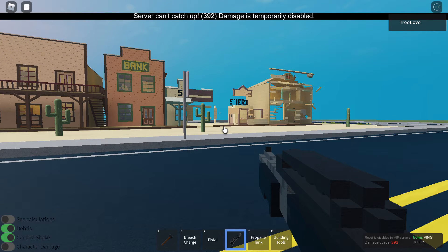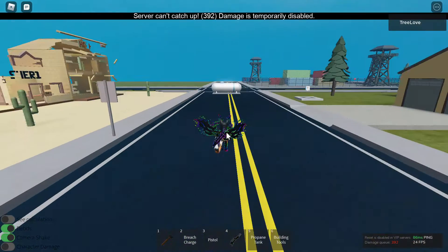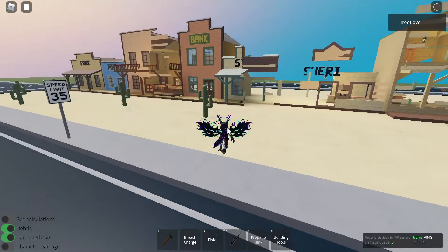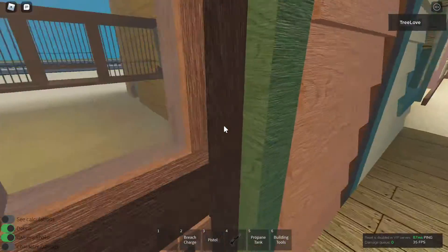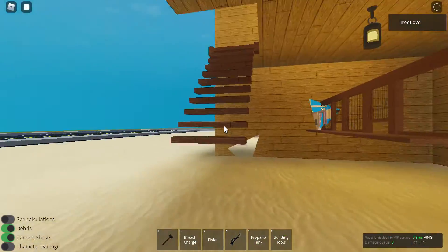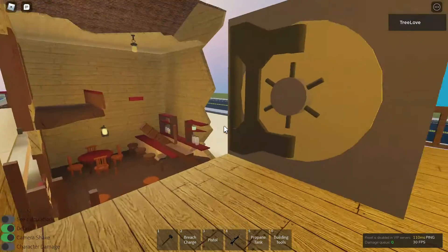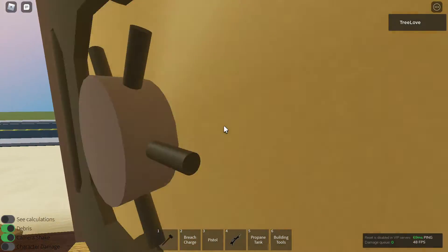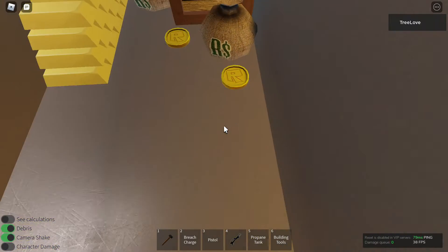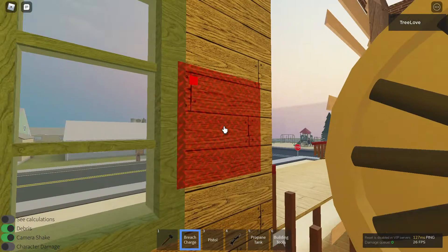Huh, for some reason it doesn't want to blow up. Did that just do absolutely nothing? Hold on — that did something, it blew the whole entire thing out! The upstairs is almost fully intact. Oh, you can actually get Robux — just kidding, there's no actual way. By the way, Robux generators don't work and they just give you viruses, so never use a Robux generator.